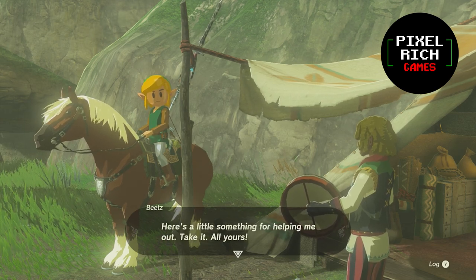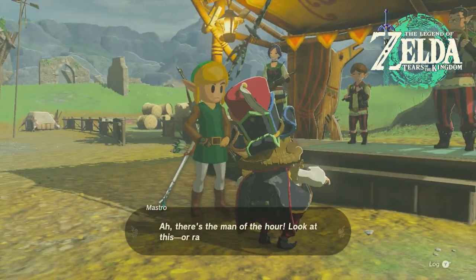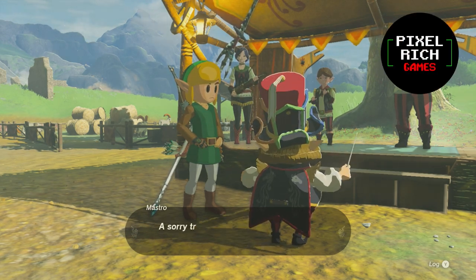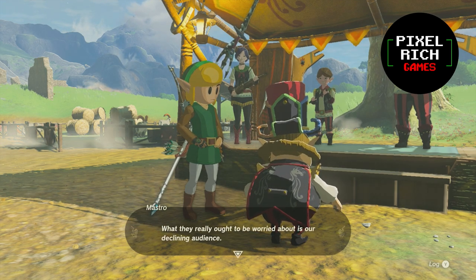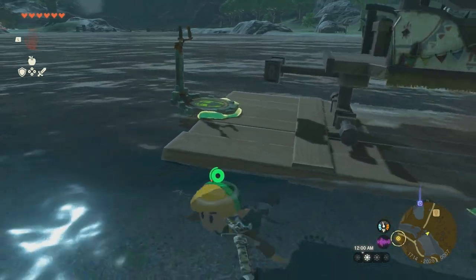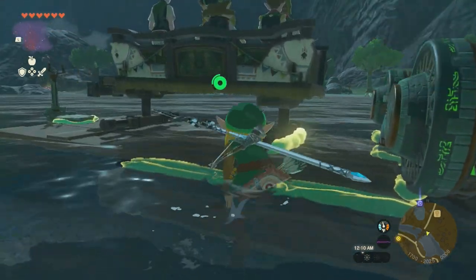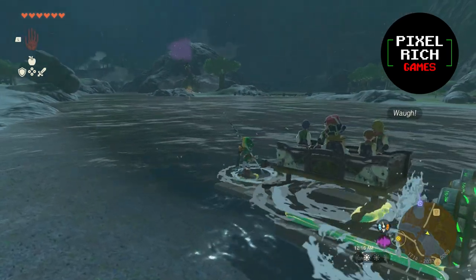We're at the last stretch. Go back to Mastro at the Dueling Peaks Stable and talk to him. All's well with the band, but we need to make Breezer amphibious this time to get to Koterra. I ultra-handed some additional lumber at the back of it since Breezer tends to sink without them. Finally, all that's left is to ferry our way to Koterra, and we're done.